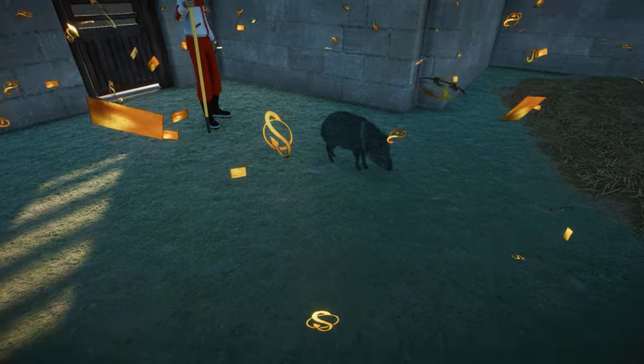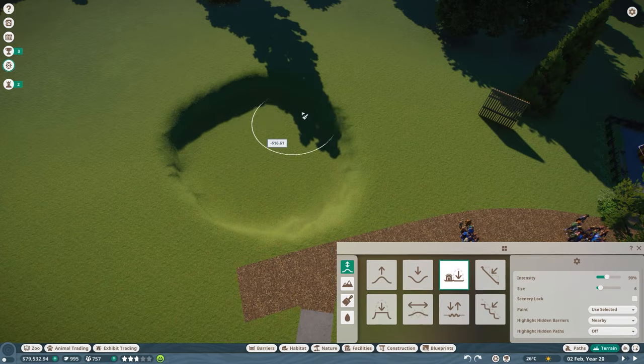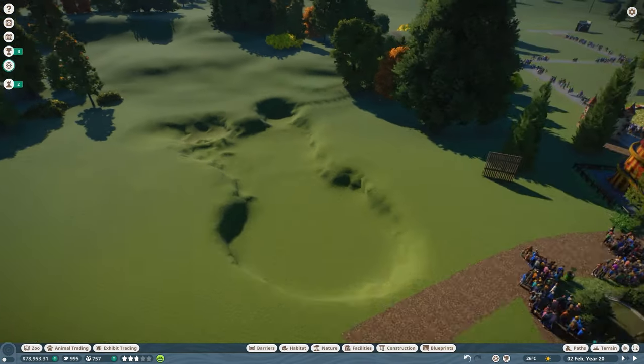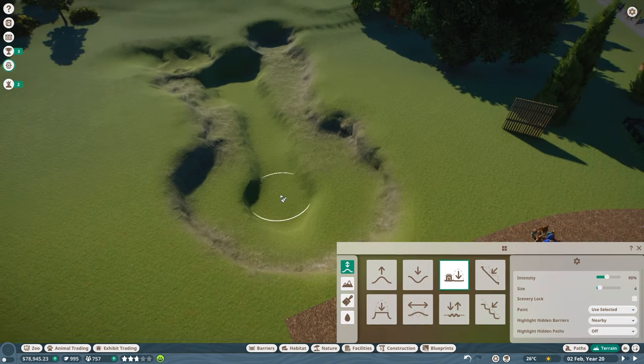Today we are slapping a lot of rocks, we bring in the peccary and we're gonna have a barely amazing time. And with that, welcome back to Leafy Lake Zoo, our Rollercoaster Tycoon 1-inspired franchise zoo here in Planet Zoo.